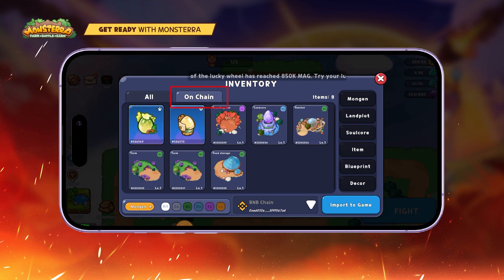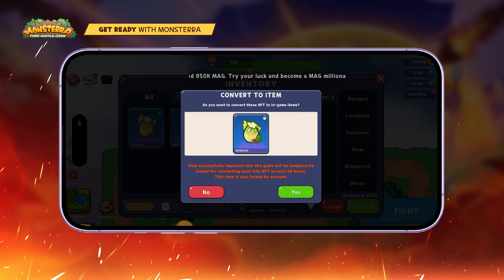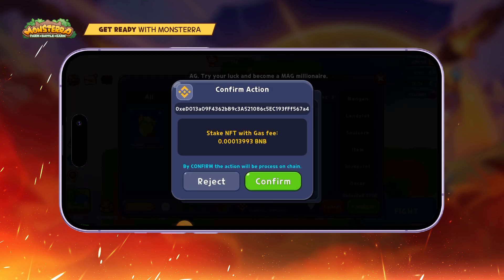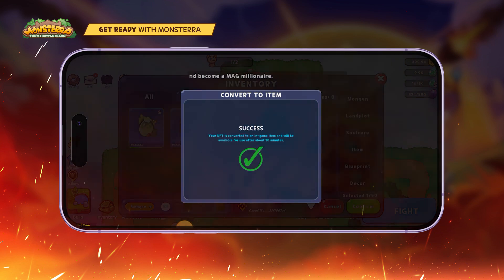Step 2, select the On-Chain tab and click Import to gain. Step 3, choose the NFT items you want to convert. Step 4, confirm the transaction and wallet address and wait for the process to be completed. Your items are now successfully converted.